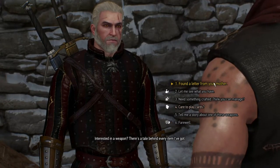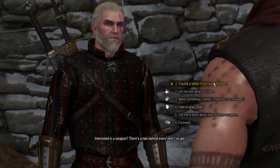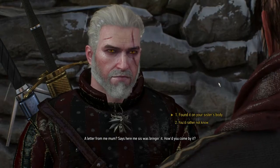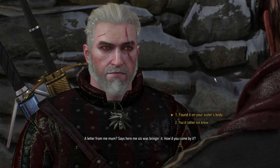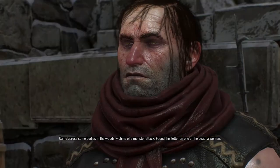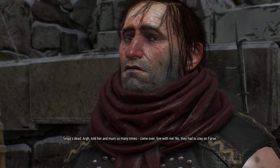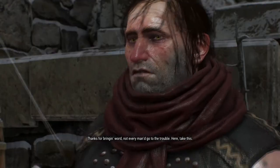Actually I'm supposed to play Gwent with an armorer and a smith here anyway. 'I found a letter from your mother - I think I have something that was meant for you.' 'A letter from me mom? Says here me sis was bringing it - how'd you come by it?' I think he needs to know: 'Came across some bodies in the woods, victims of a monster attack - found this letter on one of the dead, a woman.' 'Singer's dead. Told her and mom so many times, come over, live with me. No, she had to stay. Gotta send someone to fetch her body. I'm sorry.' 'Thanks for bringing word - not every man would go to the trouble. Here, take this.'